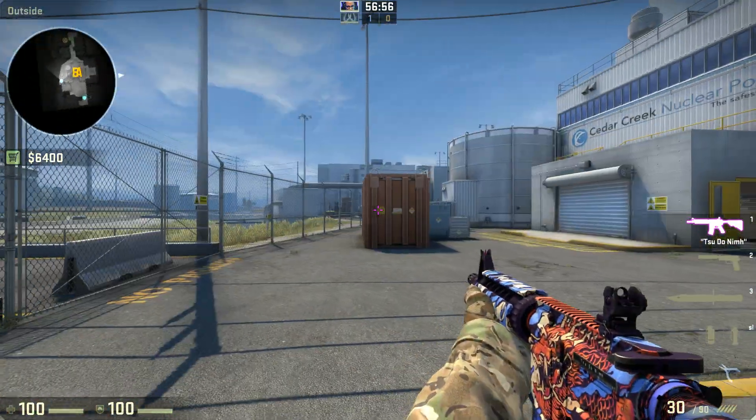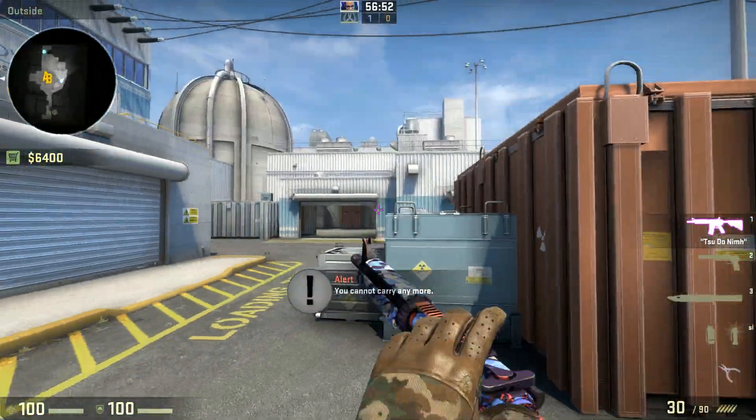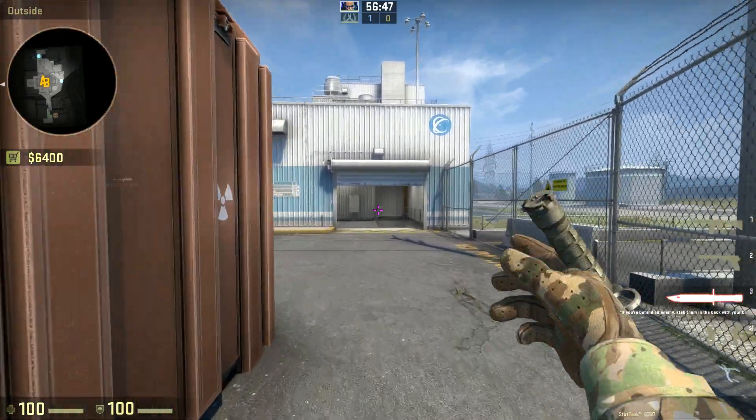We've recently seen some action from CTs playing in this position, but once they get trapped and there is a T holding an angle here, they tend to get stuck and they don't know how to escape.